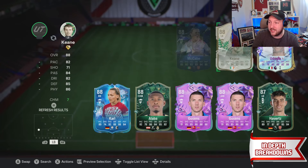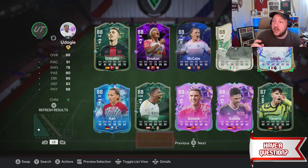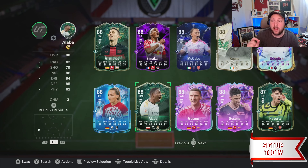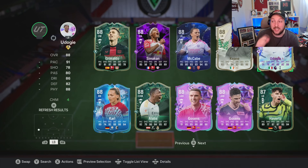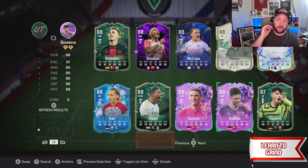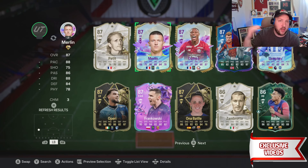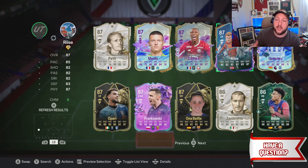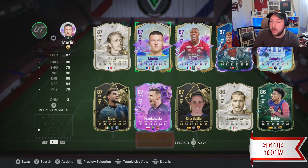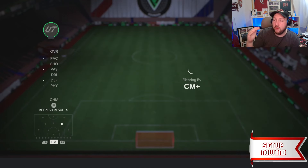For left back, we've got Lodi if you did that SPC from the start. McCabe came from an objective, Alaba from the crafting, and Adogi if you did that SPC and didn't evo him. If not, Alaba is available from crafting, or Gosens if you got him from packs last week. We also have Merlin from last season and John Arisa — as long as you've played a bit you should have one of them.